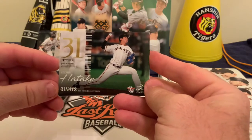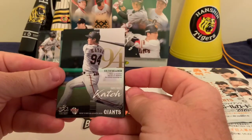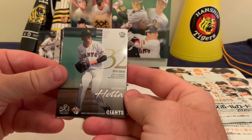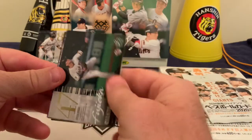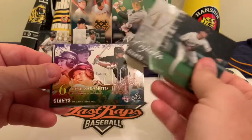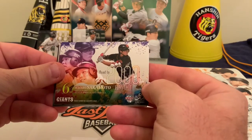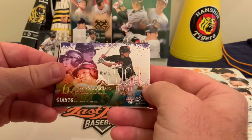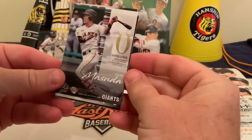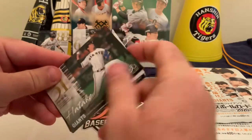The Giants are one of the more popular teams, as opposed to maybe the Rakuten Eagles or the Nippon Ham Fighters, who don't quite have the same allure. There is Sishu, a pitcher, then Shuhei Kato, and a rookie card of pitcher Kenshin Hota. Then Takahiro Fujioka, and we're back to the Road to 2000 - first hit for Hayato Sakamoto. His first hit was in 2007 versus the Chunichi Dragons, looks like September 6th. Then Daiki Masuda, infielder.